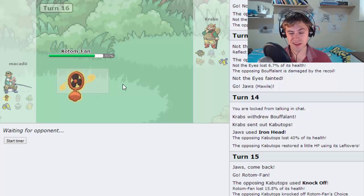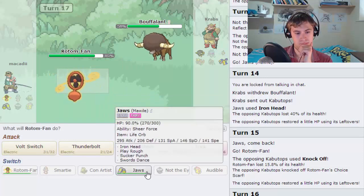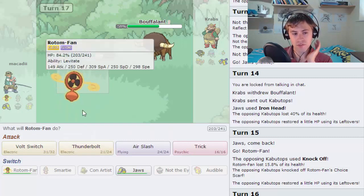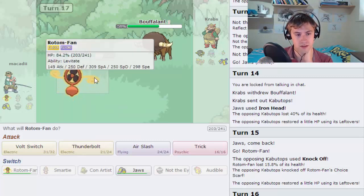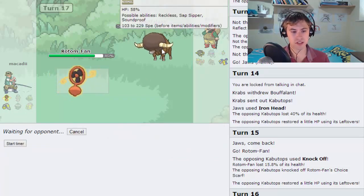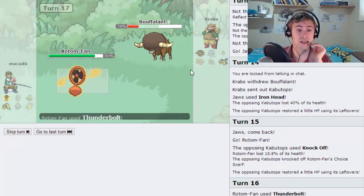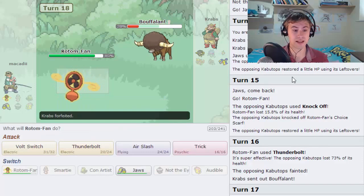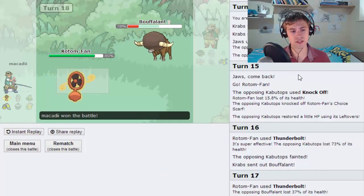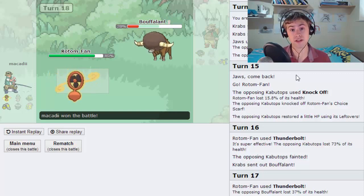He goes out into the Bouffalant, so we're going to have to go for the T-Bolt this turn. We've got the Reflect up so I'm pretty confident we can live a hit - two T-Bolts will take him out and that's the play. The Light Screen will still be up and I think we can live an EQ from Archeops with Mawile after that. A T-Bolt doesn't take him out, as he misses his Stone Edge and ends up forfeiting anyway. I have a feeling I would have lived that anyway, so it wouldn't have made any difference. Anyway, I hope you guys enjoyed the battle - I'll see you guys at the next video. The Caddy out.